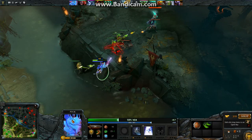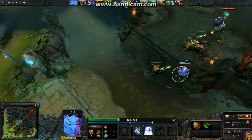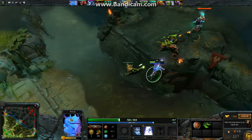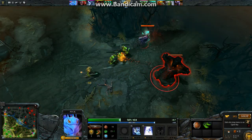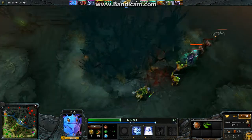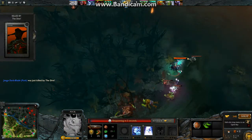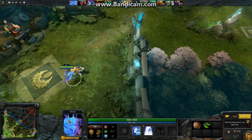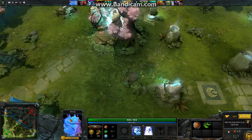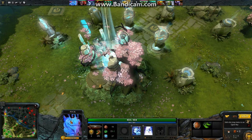Down here you can see where all the other teammates are — they're over there fighting for that tower. This is a tower being destroyed. You want to get all the way to their side of the base and destroy those structures. When playing online, the team that destroys all of those first wins — that's the idea of the game.